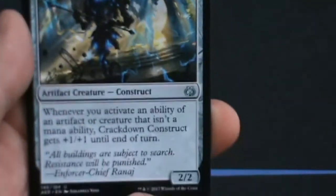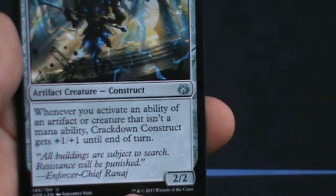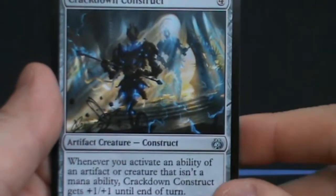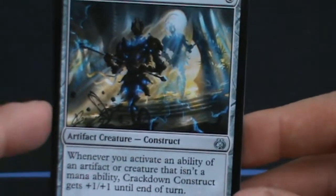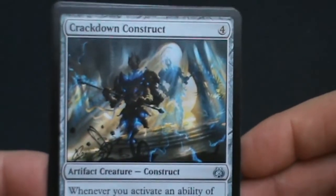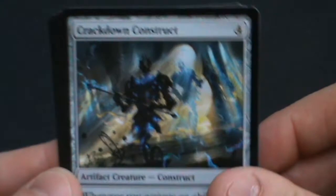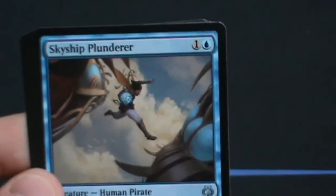Crackdown Construct — 4 mana artifact creature, a 2/2. Whenever you activate an ability of an artifact or creature that isn't a mana ability, Crackdown Construct gets +1/+1 until end of turn. This is currently being brewed with Wandering Fumarole — because Fumarole has a 0 mana ability to switch its power and toughness from 1/4 to 4/1. So theoretically you make it a man-land and start making this thing infinitely big by turn 5. If you can give it trample, or fling it with Barrage Tyrant, you can win the game.